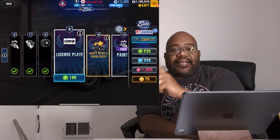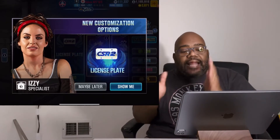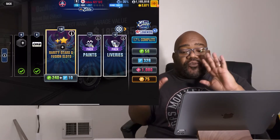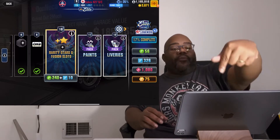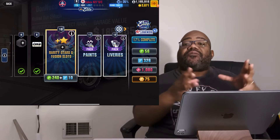The next thing is the license plate — with this I'm given the ability to change my license plate. I like to put 'Gamble' on the back of my license plate. And now, the next one — this is how you get more rarity stars. This is the meat and potatoes of everything.